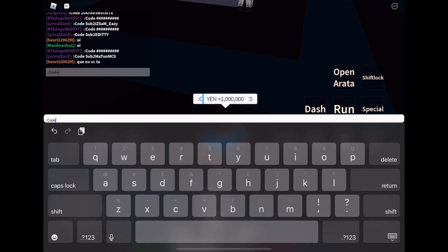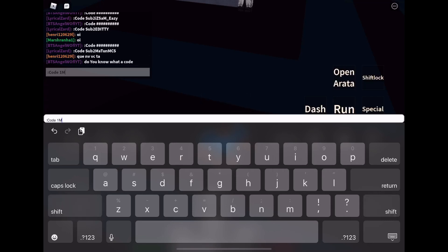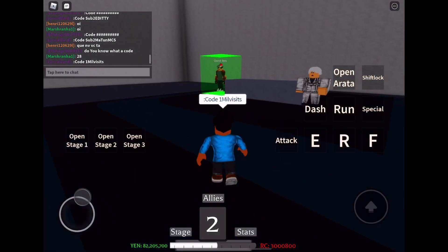The next code is 1MILVISITS. Hopefully this one works — I'm not sure if it does. This one is the number 1, then capital M, I, L, V, I, S, I, T, S. I think I may have already used this one, so it may not work. I'm not sure if it still works.